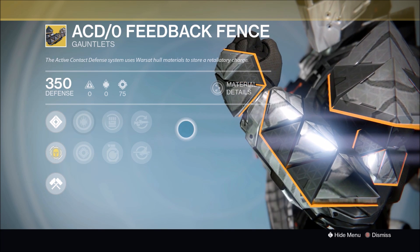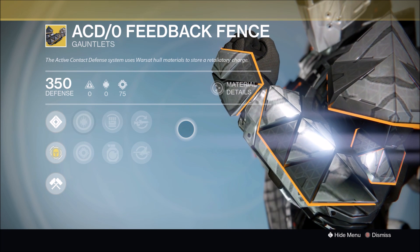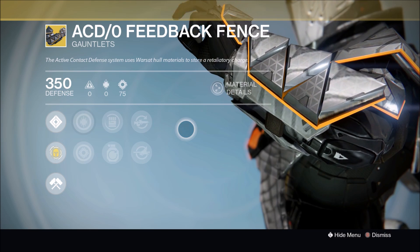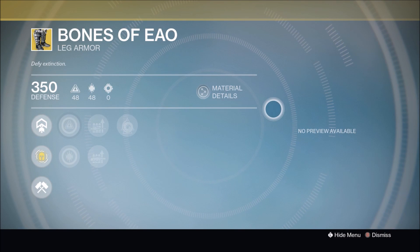Next up, the ACDO Feedback Fence exotic gauntlets for the Titan. They are very good in PvP when you have a lot of clap-happy Warlocks giving you trouble. This week it has a little strength roll, so if you do pick this up, I suggest you reroll them immediately.